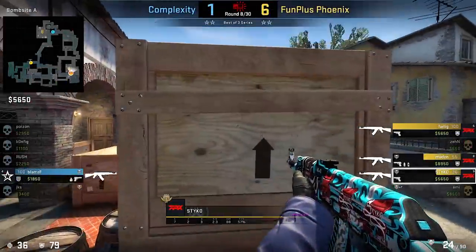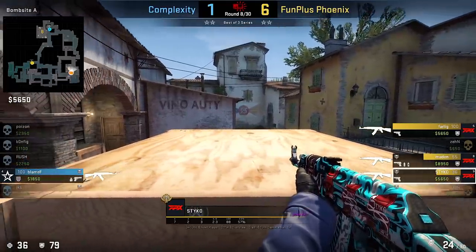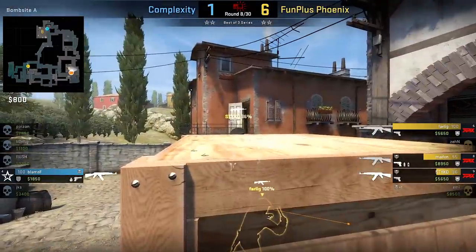Here's a casual 2-man tower behind A site box on Inferno by Stiko and company. Sadly no action this round, but the head position is still very strong.